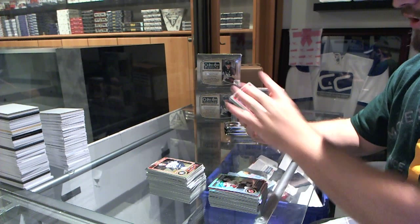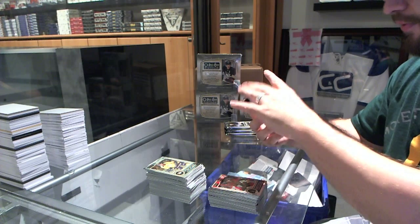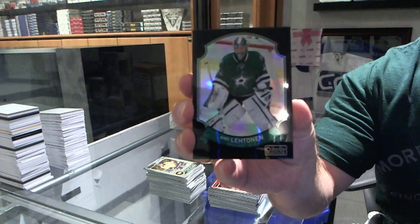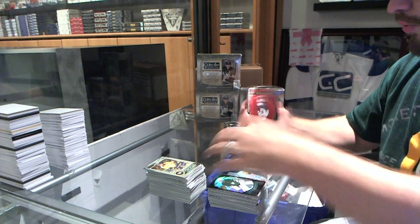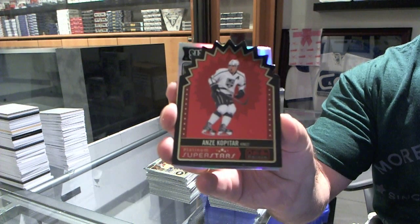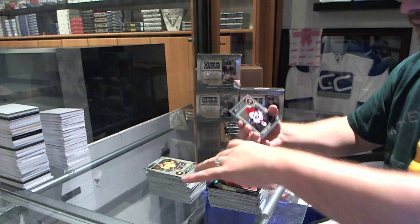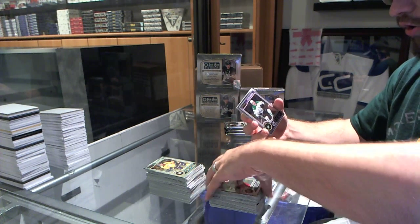We've got a rookie for the Ottawa Senators, Curtis Lazar. We've got another black ice, number to 100, for the Dallas Stars, Kari Lettinen. We've got a Superstars for the LA Kings of Andrzej Kopitar. And we've got a refractor for the Columbus Blue Jackets, Scott Hartnell.